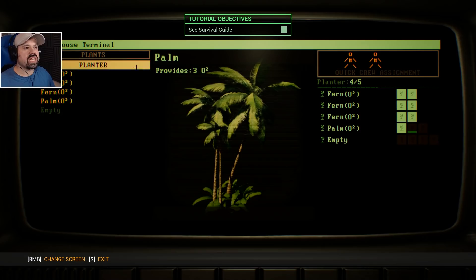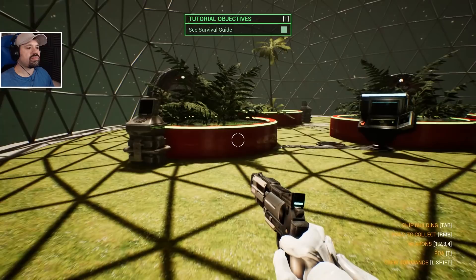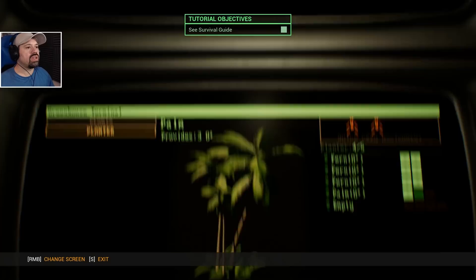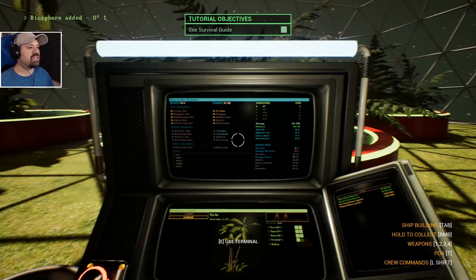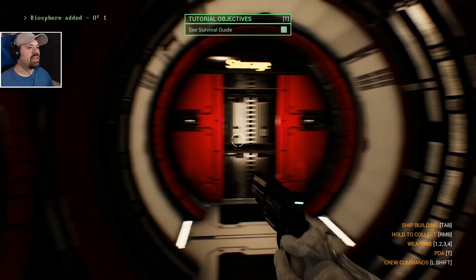I have no idea what I'm doing by the way, but we obviously have O2 being generated now which is good. Change screen — oh, I see! Nice. Biomass 10 out of 20. And here we have the storage room.